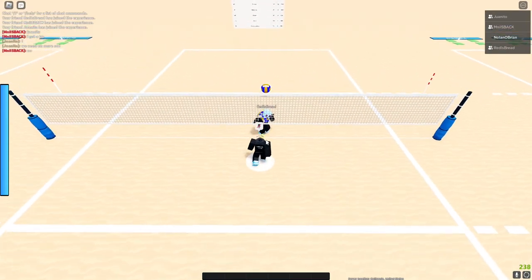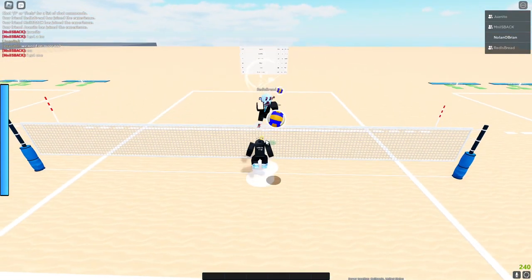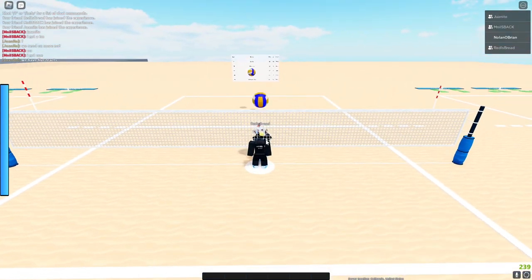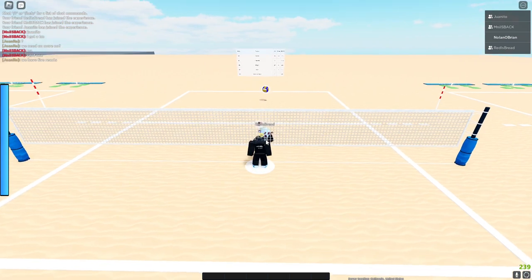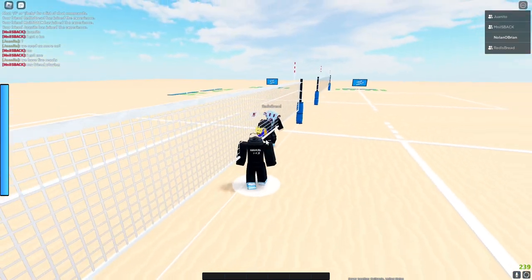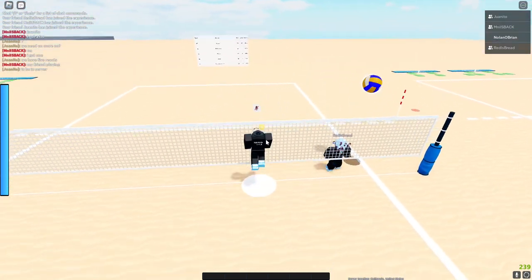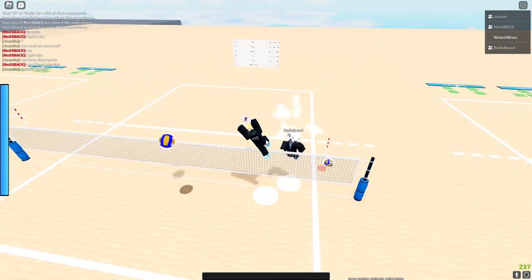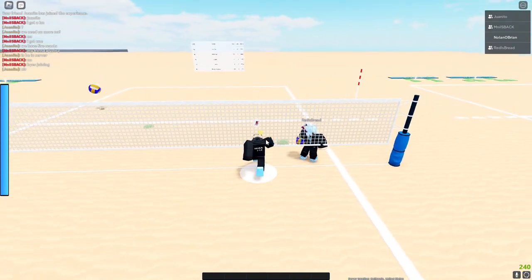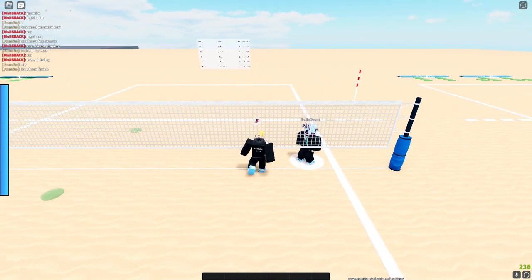Next is blocking. When the spiker goes up, spacebar and right click instead of left click. You can position yourself so that if they're cutting, you read them and angle the block so it directs into the enemy's court rather than reflecting back out.